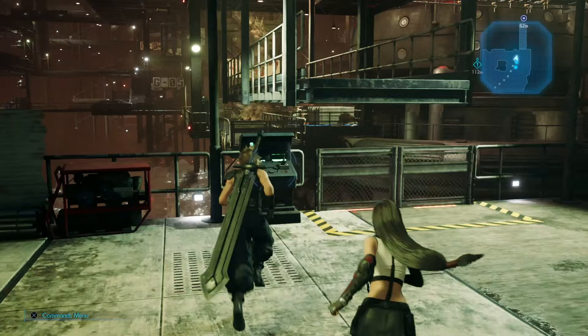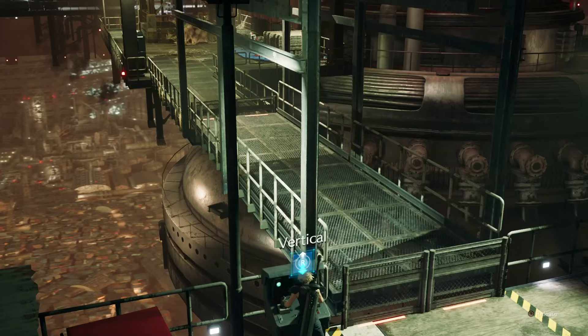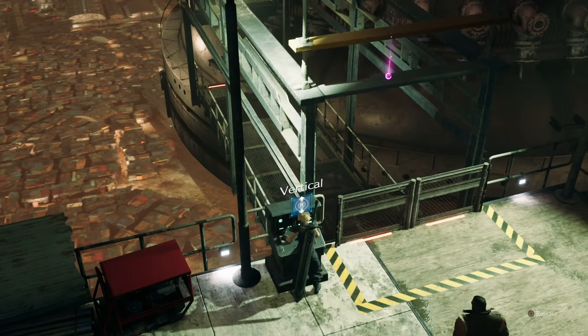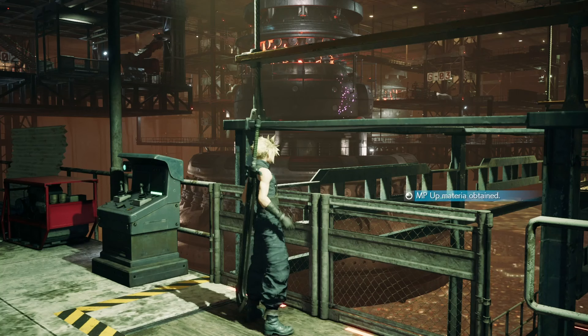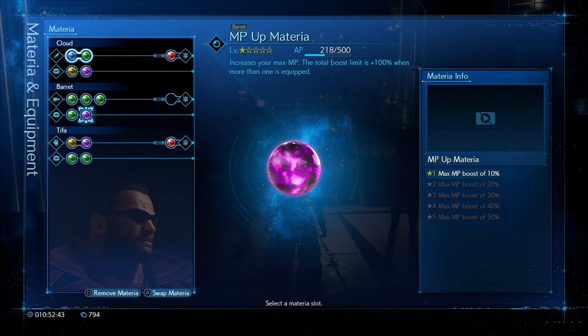Instead of aligning the catwalk, lower it as much as you can so you can reach the materia. This is an MP Up materia that will increase your max MP. The total boost limit is 100% when more than one is equipped, and it may prove very useful for a character with a magic-oriented role in your party.